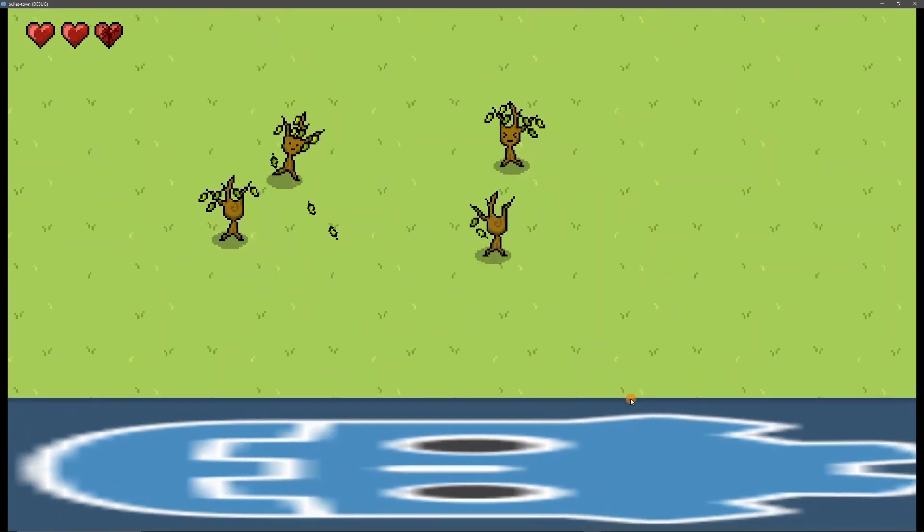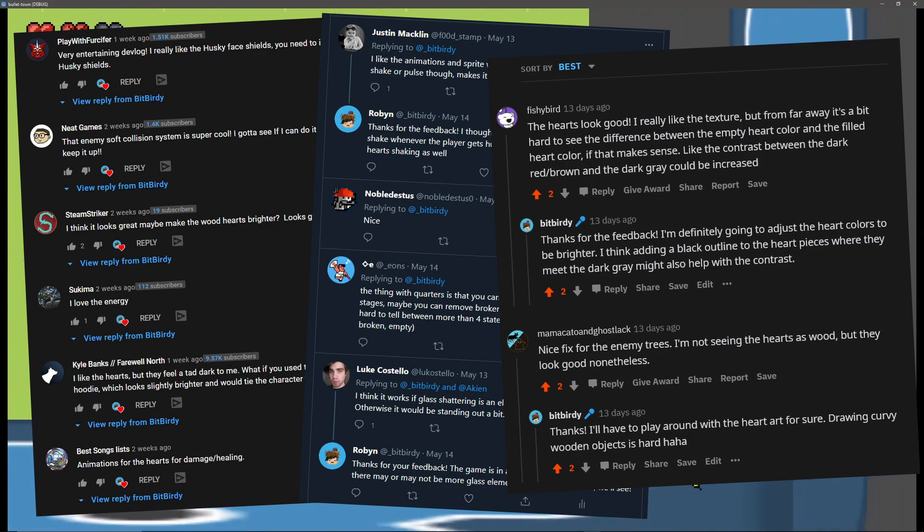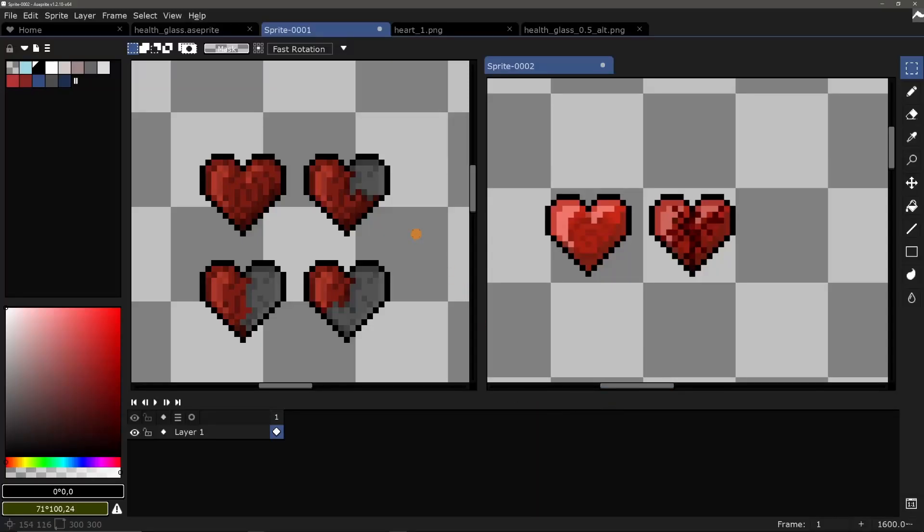First off, I want to show you guys the new health hearts. I listened to all your feedback from the comments section, Twitter, and Reddit, and came up with this. So on the left we have the old hearts, which are made of wood and have four stages, and on the right are the new hearts, which are made of glass and only have two stages. The player needs to easily be able to see the difference between an intact heart and a cracked heart.